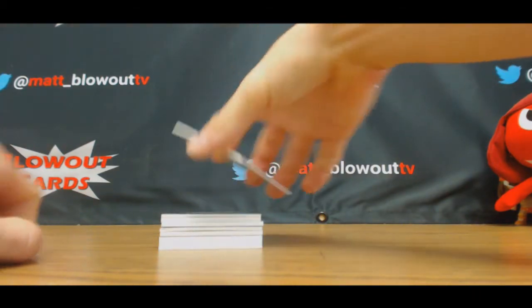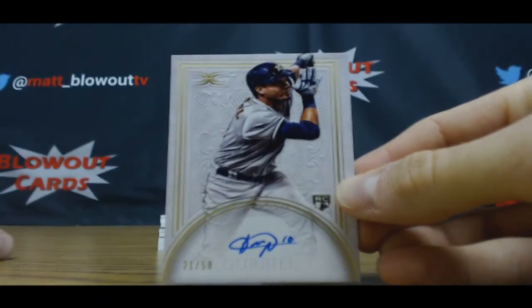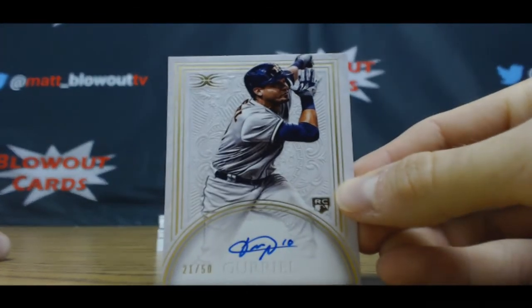Pretty solid start right there — rookie autograph, 21 of 50, Gurriel, Astros.